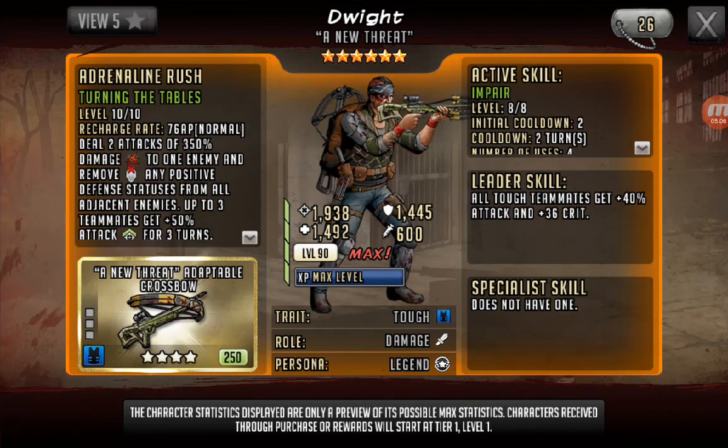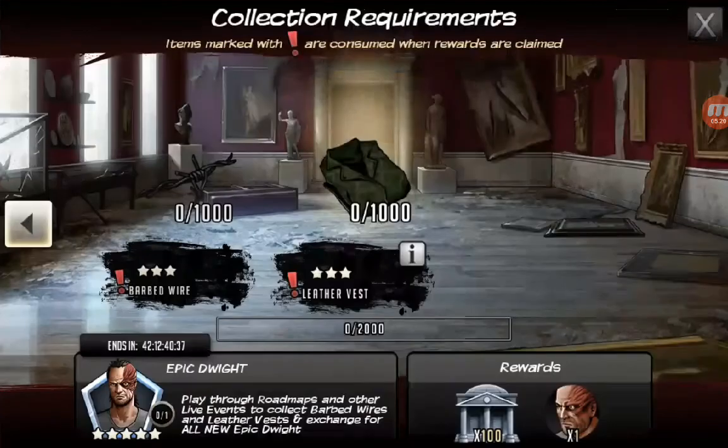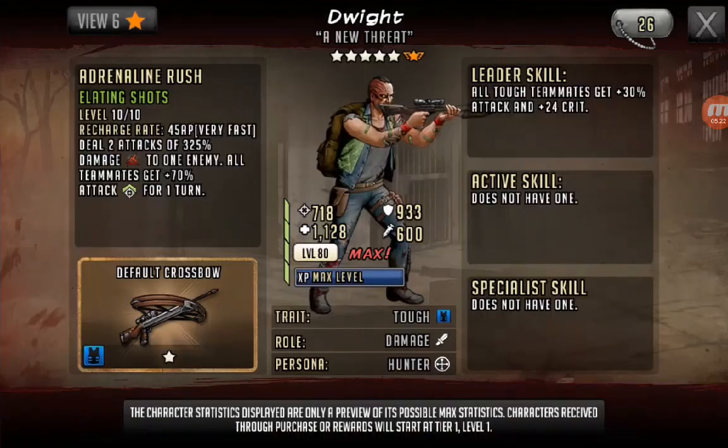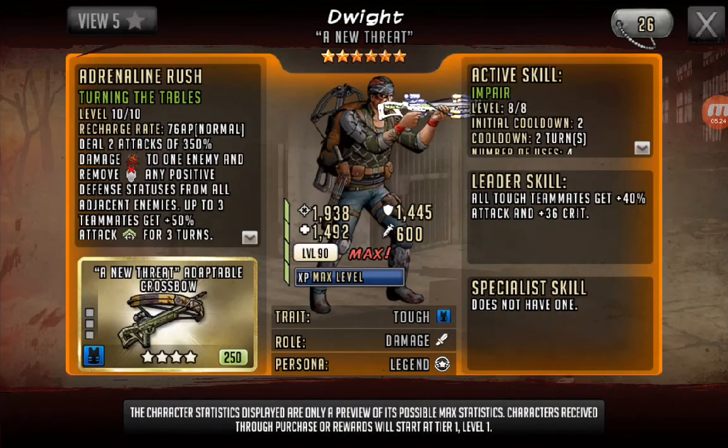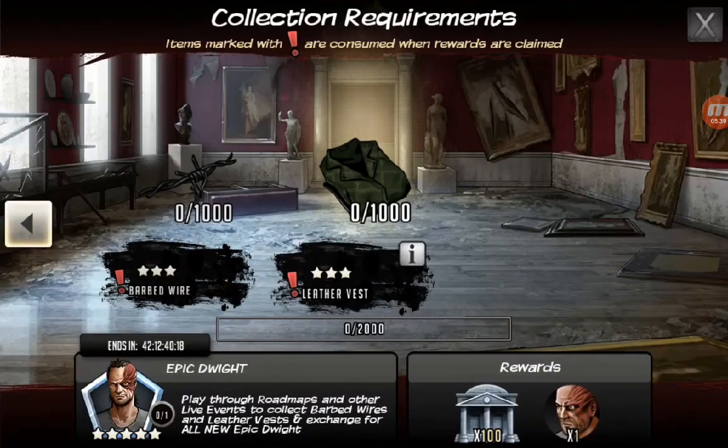He definitely hits hard on the team. With the mirror bow lead, and if you have a Tyrese and this guy, he can definitely do some damage, especially with a huge AP boost. Once you six-star him, put a huge AP boost on the crossbow — I think you should be able to replace the medium bonus — yeah, you put attack on that, you boost that attack. He's gonna hit hard.